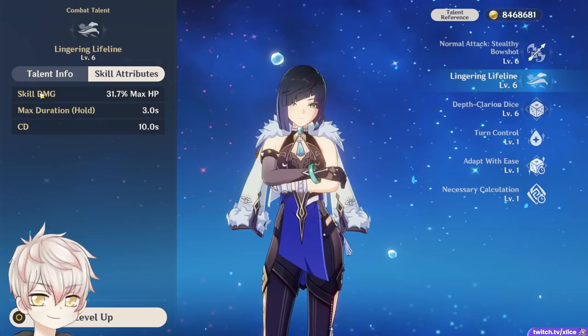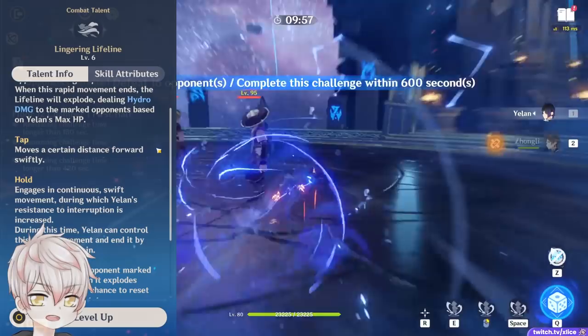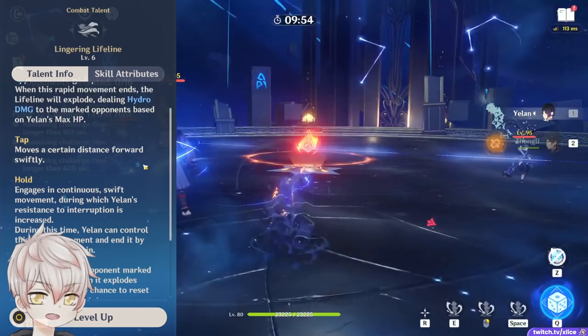Elemental skill, Lingering Lifeline. Even though this isn't the main strength of her kit, it's definitely the main attraction of her kit. On tap or hold, Yelan enters a sort of Matrix-like state, gaining move speed and marking any enemies along the path for up to 3 seconds. Unfortunately she's not invincible and doesn't have iframes in this, but does have slight interruption resist for smooth movements.